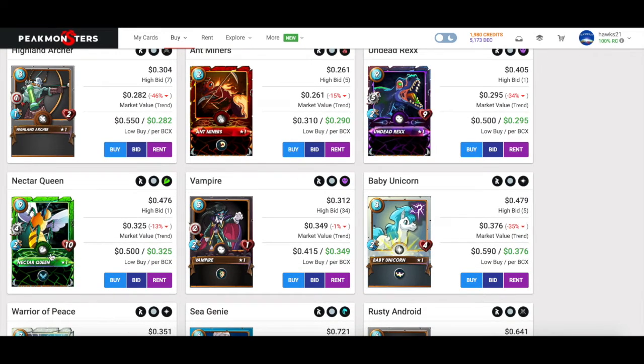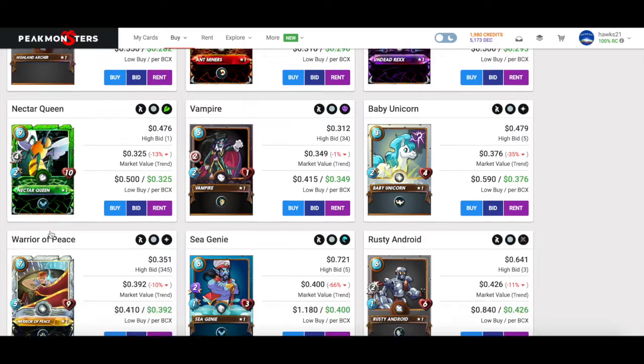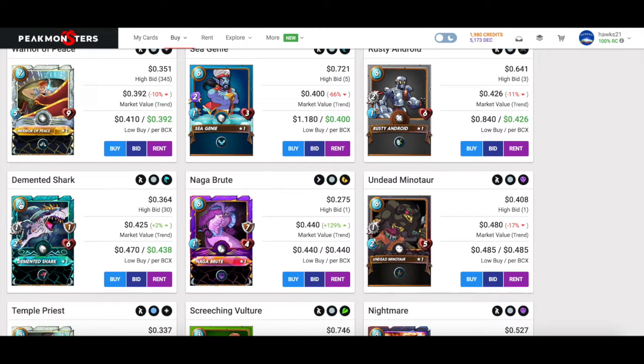Nectar Queen I would pick one up — Flying, really good, slow but powerful. Warrior of Peace is kind of a nice-to-have: high hit points, high speed, Demoralize. Demented Shark is 100% a must-add — you can do some really nice melee strategies with water that include the Demented Shark with Inspire, which gives an extra melee attack to everyone at level one.